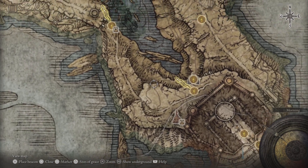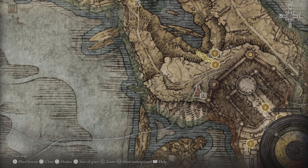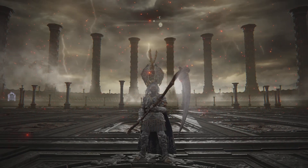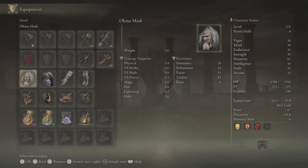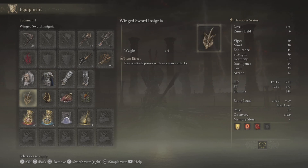For the Gravesite, I use the Lake-Facing Cliff side of grace — there's a graveyard here with three skeletons and then two over here to farm the Gravesite. It took me about 30 minutes with 112 discovery; I hope you have a better run. We're using Dragon Communion Seal upgraded plus 10 because we will be using the Golden Vow, Flame Grant Me Strength, and Bloodflame Blade incantations. Kena Mass for a bit of fashion — it also gives three points in dexterity.